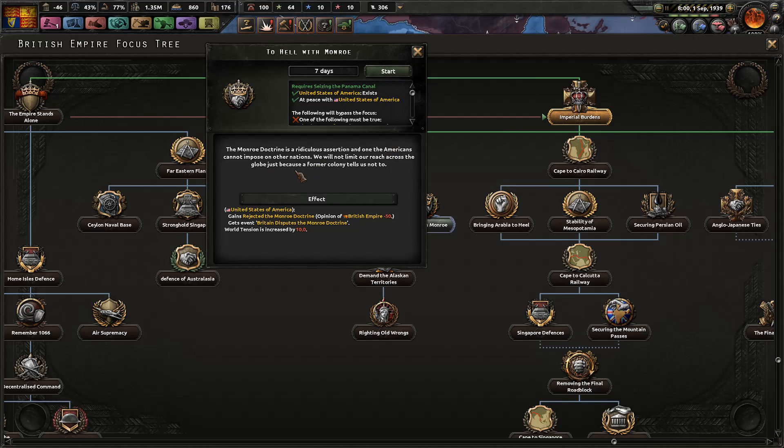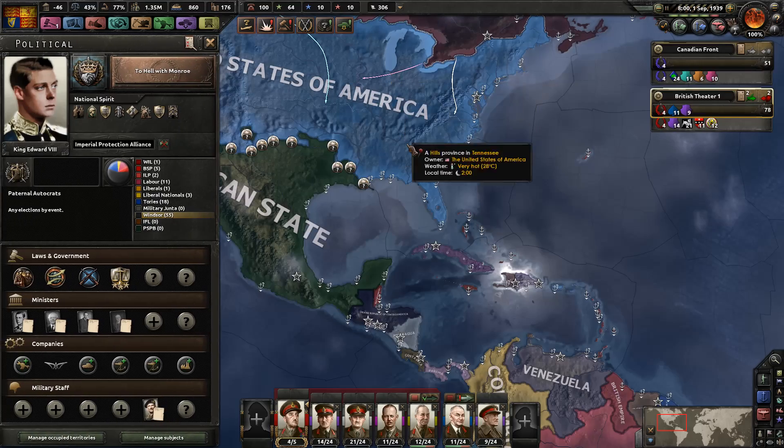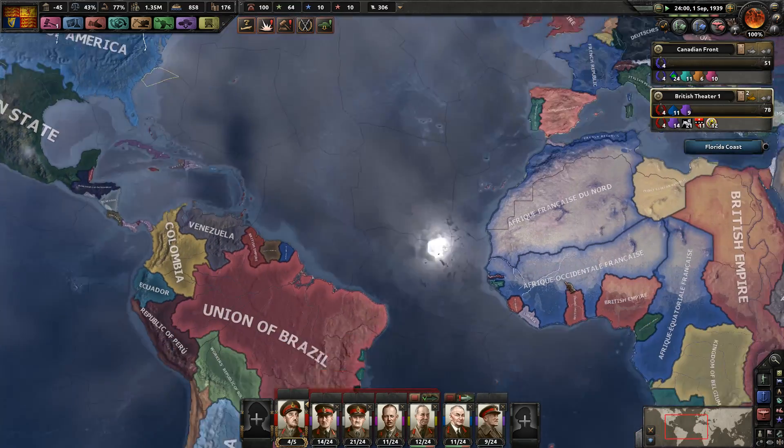To hell with Monroe. The Monroe Doctrine is a ridiculous assertion — one the Americans cannot possibly impose on other nations. We will not limit our reach across the globe just because a former colony tells us not to. Let's knock that out real quick.